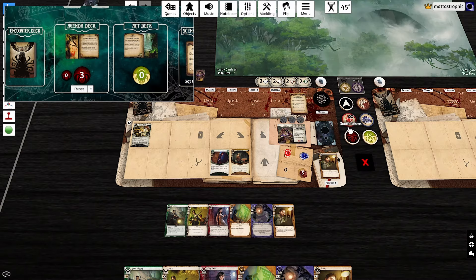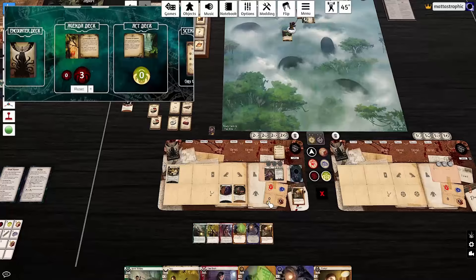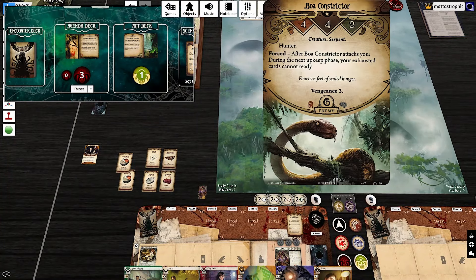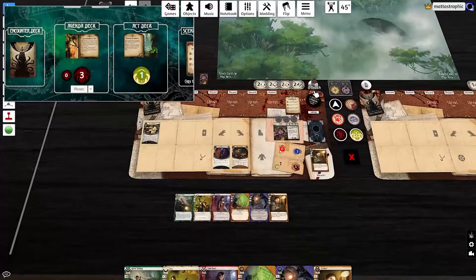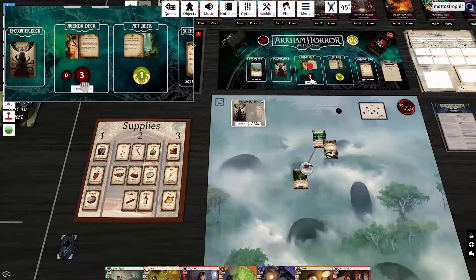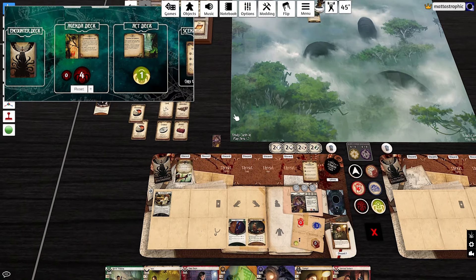We don't really want the top card, so we'll grab another Eureka. We don't have enough locations on the board to use Survival Instinct yet, so we shuffle that back. We grab our clue. We're actually getting rolling, but I'm still feeling pretty behind. He readies — this guy is going to become a real problem.